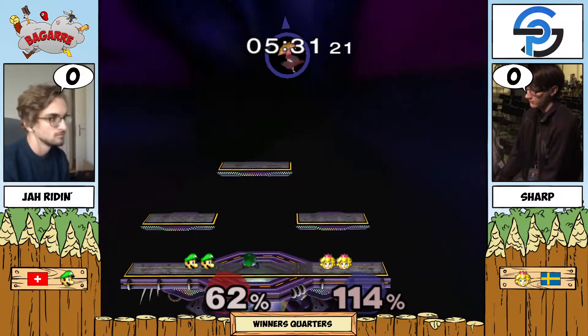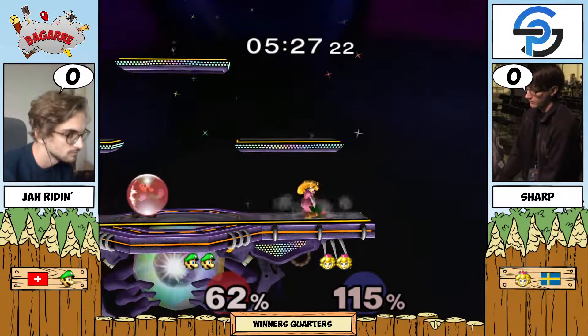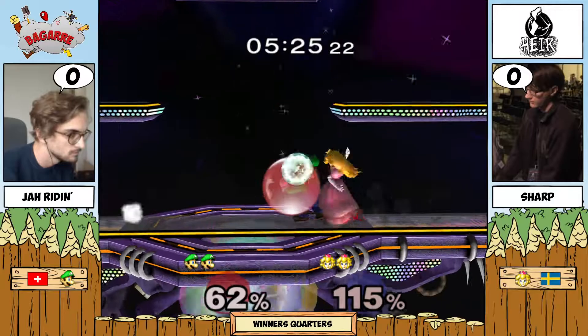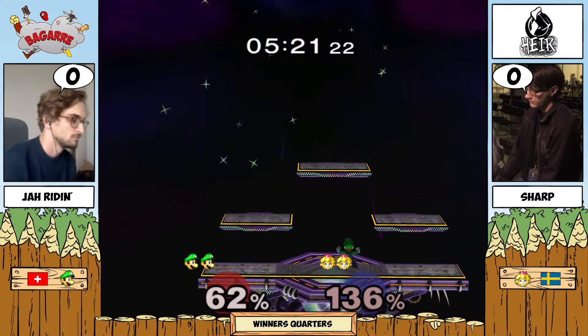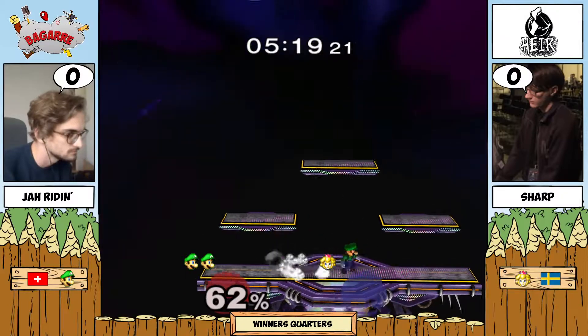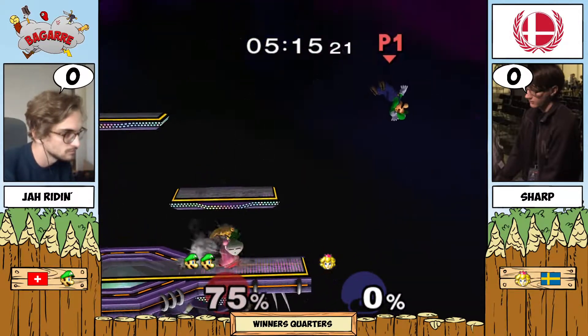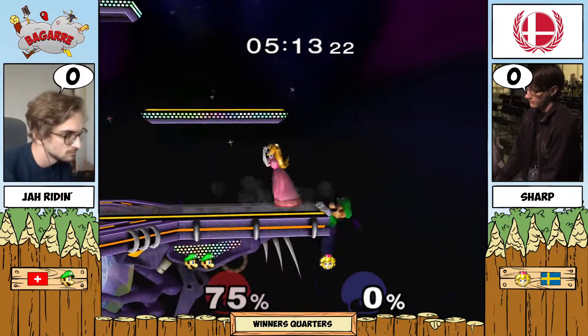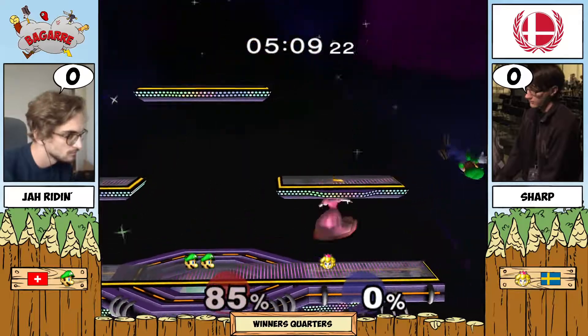Sharp not getting much here, and the nair won't kill — still a bit too early. Sharp is slowly bringing it back though. Down air or just nair will do it — 62% on Jarine. Sharp could definitely come in here and just clean this stock up with a nice edge guard. But Sharp lets Jarine back to stage.